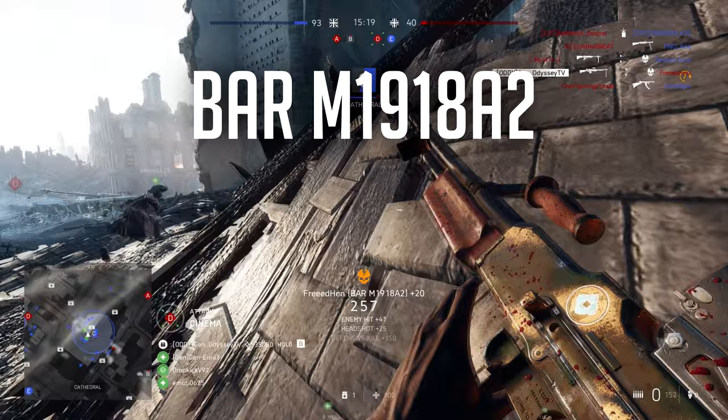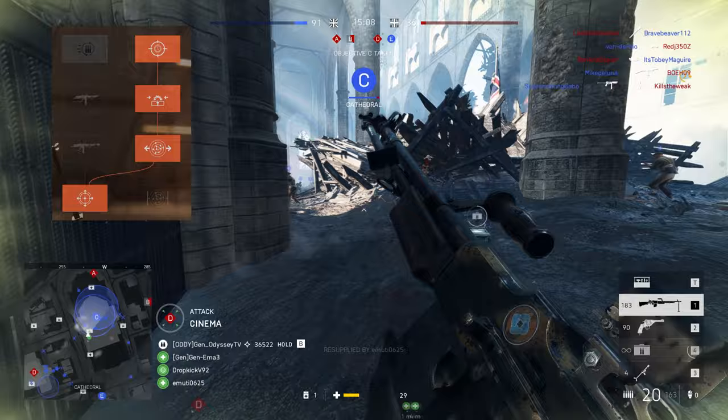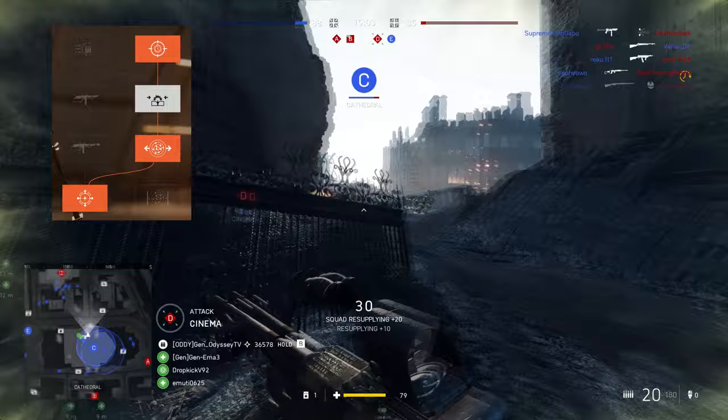The next Support gun is the BAR M1918 A2 — really good, and used by a lot of competitive players. The specialization I'm using is right-side: quick aim, ported barrel, custom stock, and lightened stock.